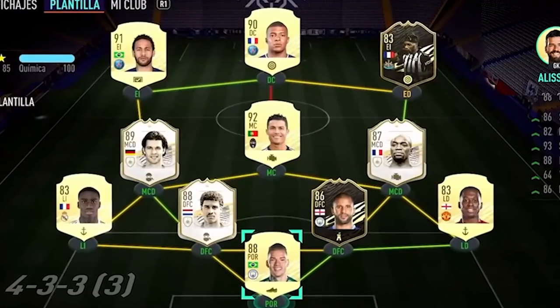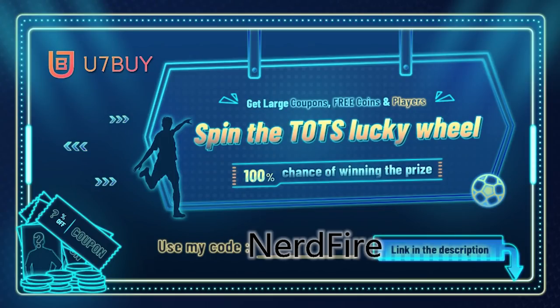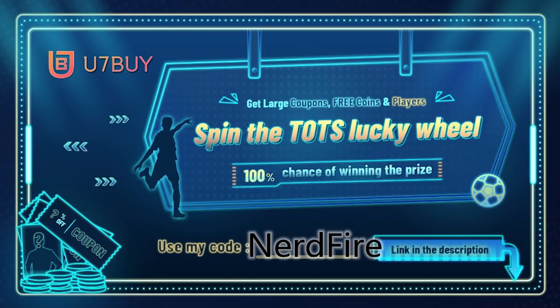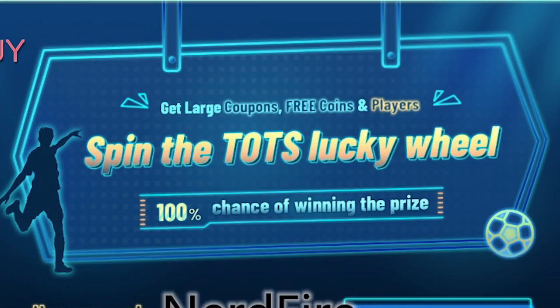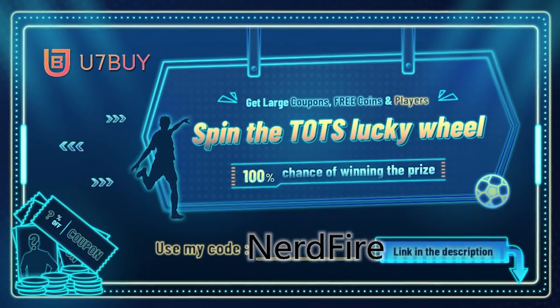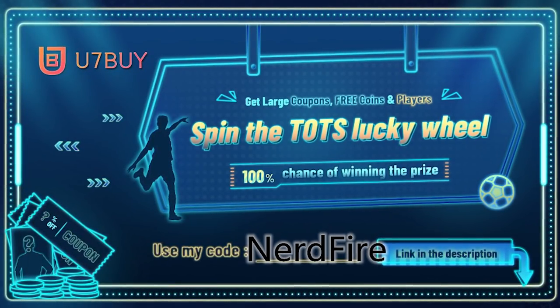League upgrades are here, let's open a load of them up. Are you facing ridiculous teams and stuck with bad ones? Head over to u7buy.com and use the code nerdfire at checkout for a discount. They're also running a spin-the-wheel Team of the Season lucky wheel with a hundred percent chance of winning a prize — coupons, free coins, and amazing player cards.